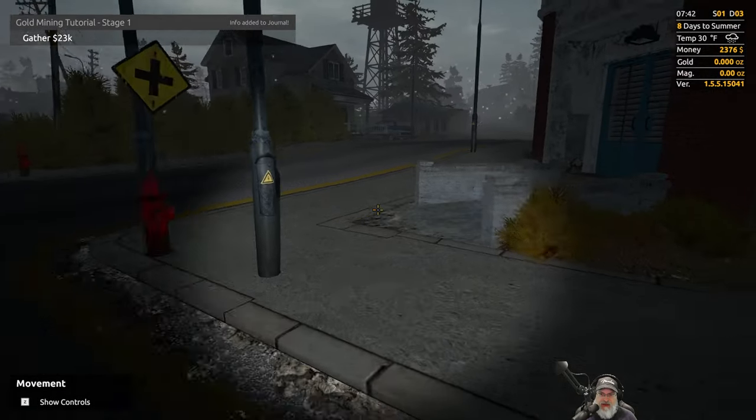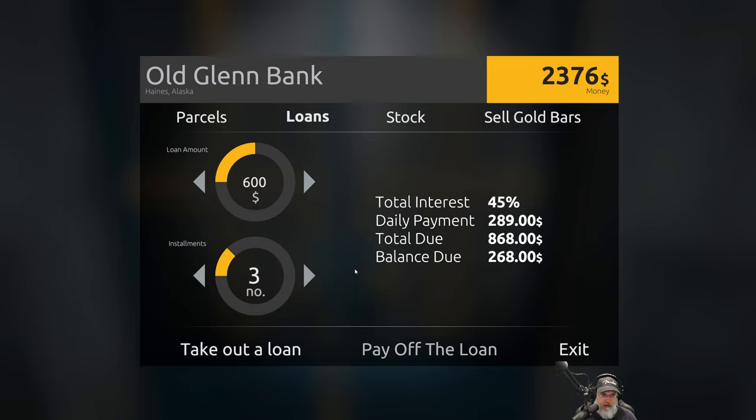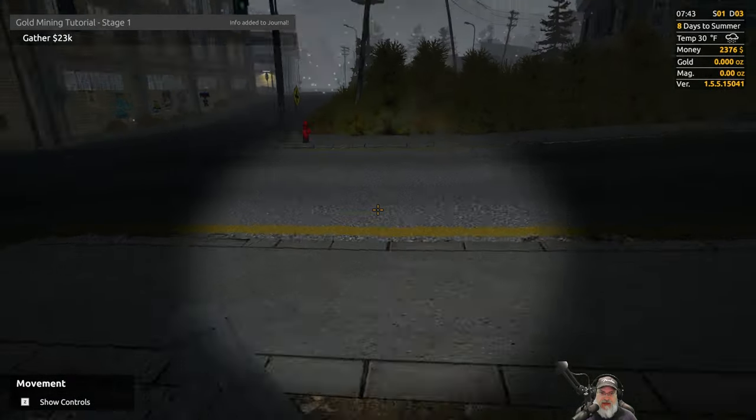We do have the option of taking a loan — let's look at that for a second. 45 percent interest — holy crap. Loan amount: $2,400. That interest is insane. These are the number of payments we would make, and they won't loan us more than what we have, I guess because we have no assets. I don't know that that's even worth messing with.